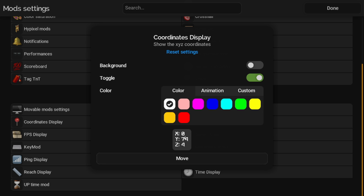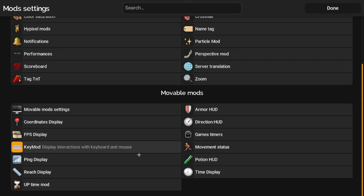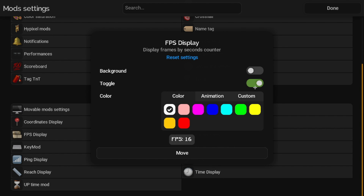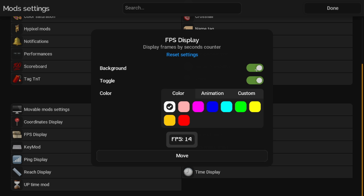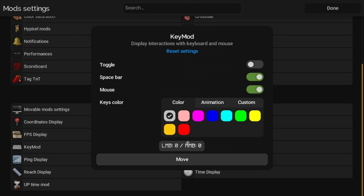Coordinates Display: you can toggle it and change the color of the coordinates, and put a background on it if you want — that looks kind of cool. FPS Display: you can toggle it and it'll show the FPS you're currently getting. It says I'm getting 15-16, but that's not my actual FPS right now. For the Key Mod, you have left mouse button and right mouse button. Every time you click the left mouse button it counts as one — it shows your CPS.